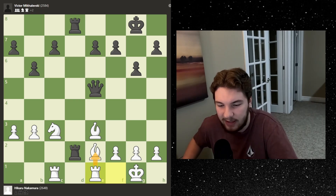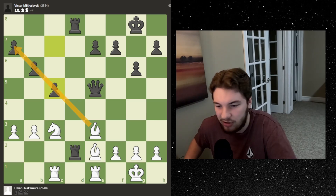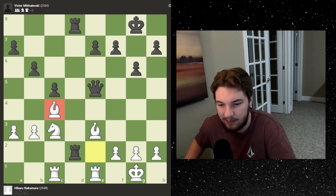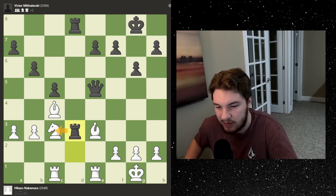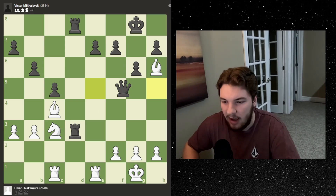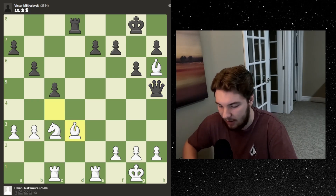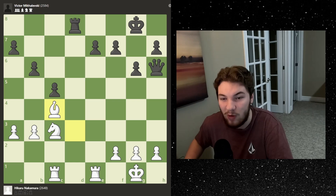We get rook e2 defending everything so all pieces are now defended. Viktor plays c5, defending his pawn chain from the bishop, which now has no power along that diagonal. The bishop slides up — it can become useful and puts pressure on f7. Then a rook comes up threatening to take and win the knight, but Hikaru slides his bishop over, cutting the king off and attacking the queen so Viktor can't take. We get queen h5 attacking, but Viktor gives up the rook — we're back to equal material — and Hikaru now has a +0.3 advantage, winning again after being down a queen and two points of material.